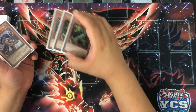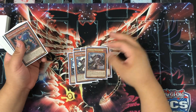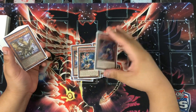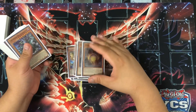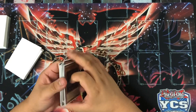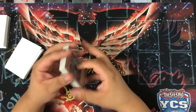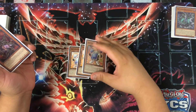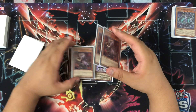Starting off the deck list: I play three Thunder Dragon original, three Thunder Dragon Dork, three Thunder Dragon Roar, three Hawk, three Matrix, and two Duo. This ratio is unchanged — I still run the same threes except for the Duo.